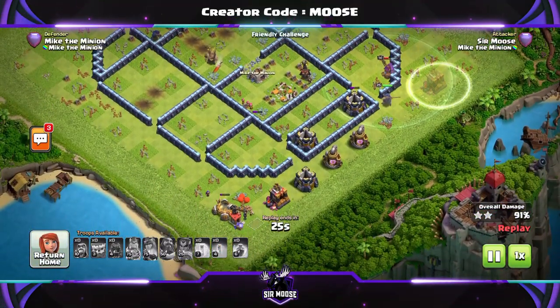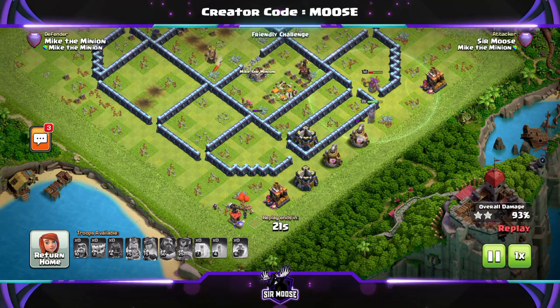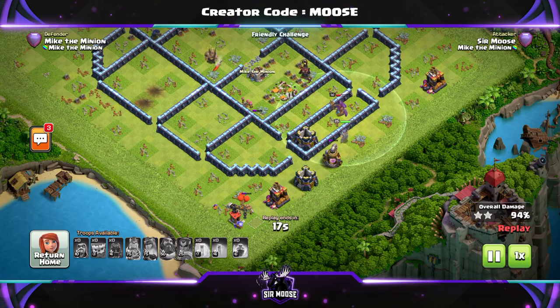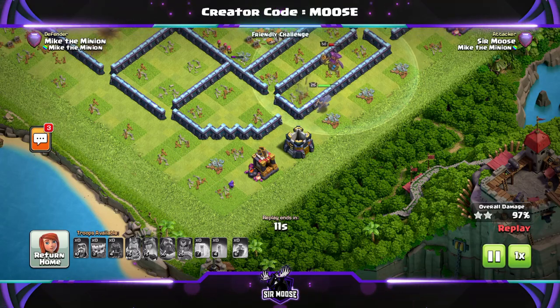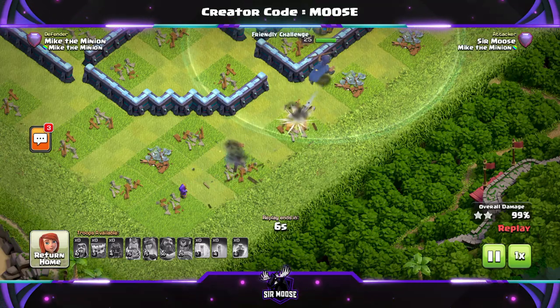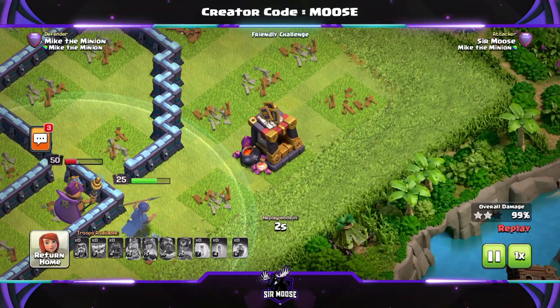I don't want the Royal Champion to take out those barracks — just kidding, we're going to go back and take them out in a moment. There we go guys — just a really quick overview showcasing the Royal Champion invisibility walk. Practice your deployment of spells, and get your invisibility spell up to level four as quickly as you can.